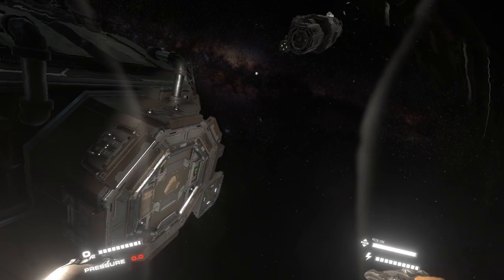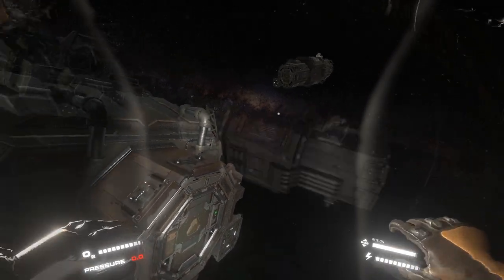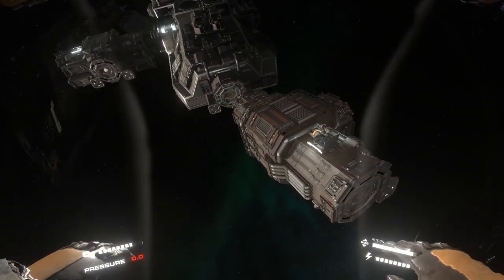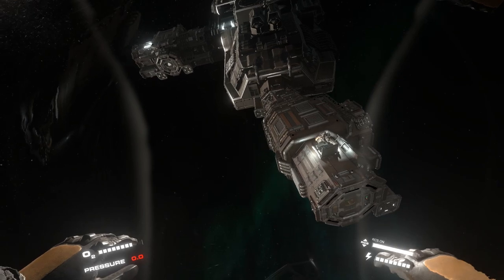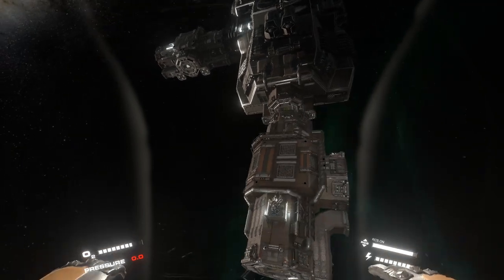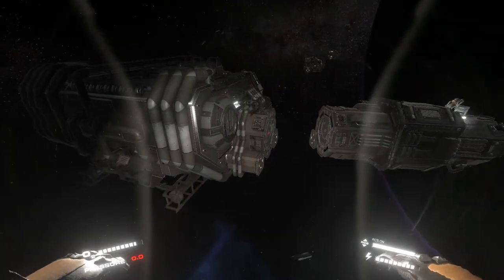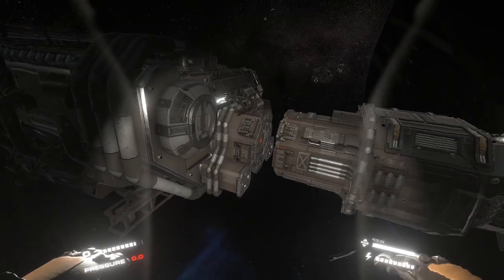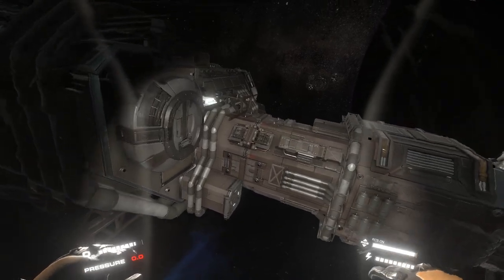Building an outpost or a base in Hellion is no easy task. Players will come across salvageable station modules like reactors, hangars, life support units, and various corridors or airlock systems. All of these can be added to your station, and there is no limit to the number of modules you can add, as long as you have enough resources to sustain them.